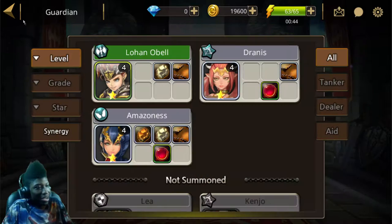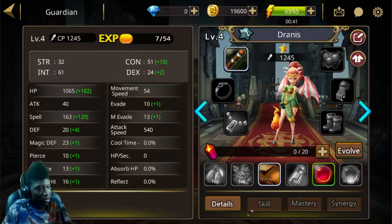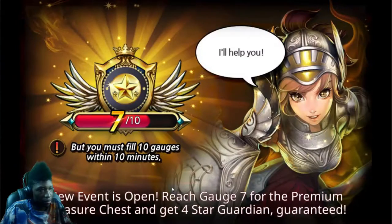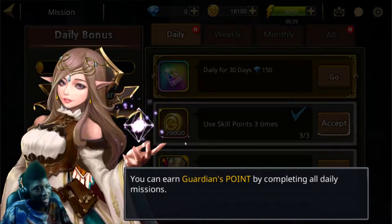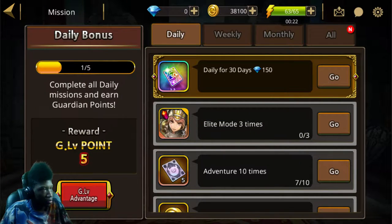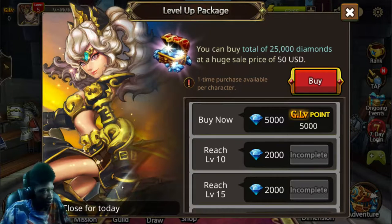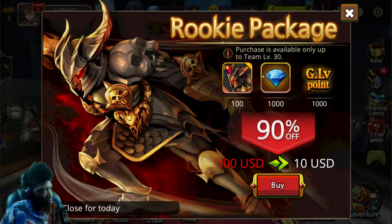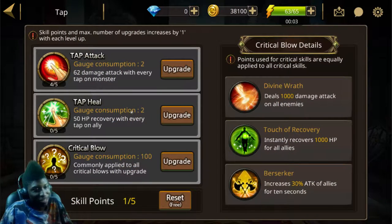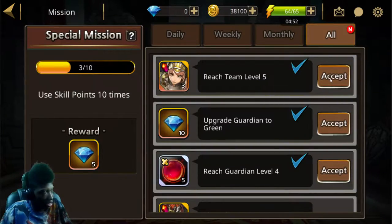I didn't want to claim it right now — I was still doing something. I'm pretty sure that's just something you have to purchase. I'm not even going to trust it. Nope, I'm not buying that. Not buying that either. Guys, you can't just barrage me with all that and think I'm going to buy it — I'm not. But let's go ahead and collect all this.